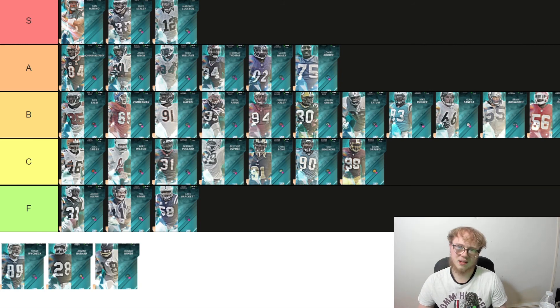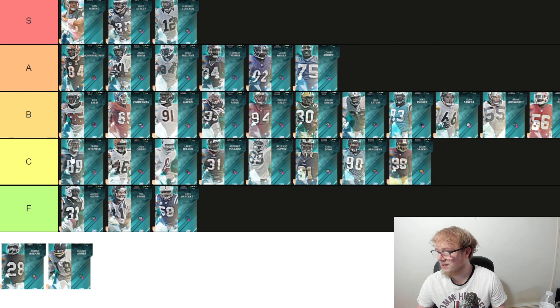We got Frank Wycheck — tightest tight end at 6'3", 253. This is a run-blocking guy so you look at him from a run-blocking standpoint, not pass catching. He is very good as a run blocker. Most people don't really use run-blocking tight ends though. He's the best run-blocking tight end in the game — still going to be C, but the highest C. That's a bit rough for the Titans.